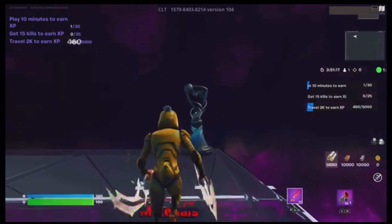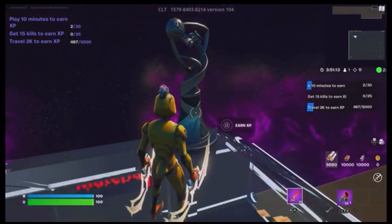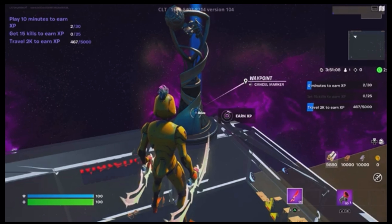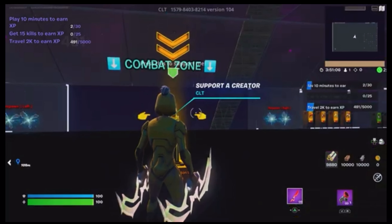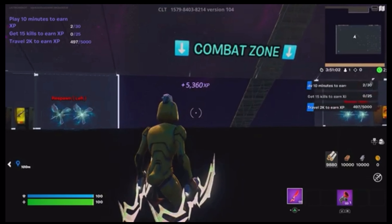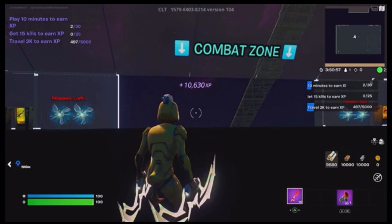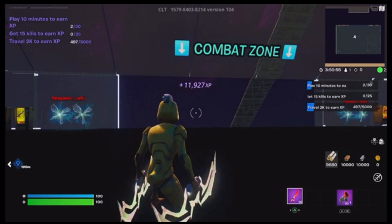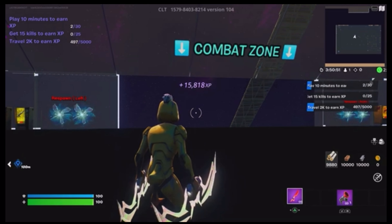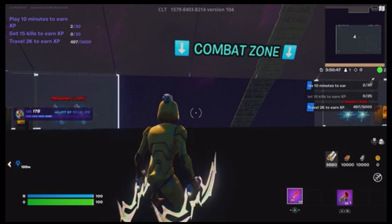You look up here and see this trophy — you're like, 'I want a trophy!' You look down and it says 'Earn XP.' You build up, jump up, grab it — wham bam. You're going to get anywhere between 10,000 XP at the least all the way up to 75,000 at the most. I got 15,000 that quick.